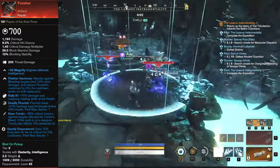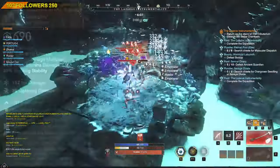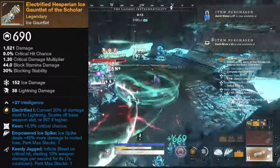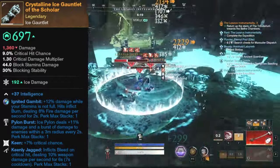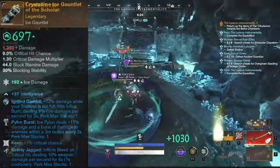For the Ice Gauntlet there are two options. The first one includes the Spike build — we would like to have Spike, Vicious, and for the third perk you can choose between Attunement, Keenly Jacked, or Keenly Empowered. For the other build that includes the Pylon, we would like to have the Pylon perk, Vicious, and either Attunement or Keenly Jacked.